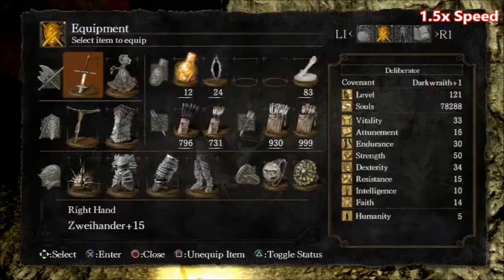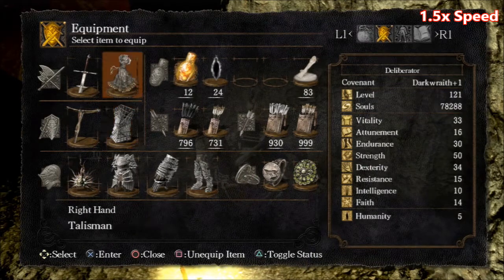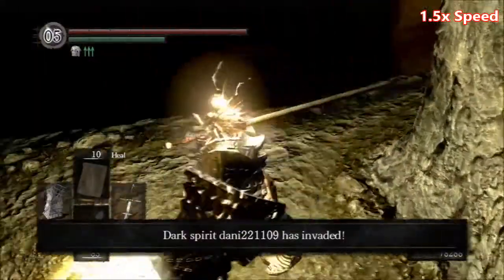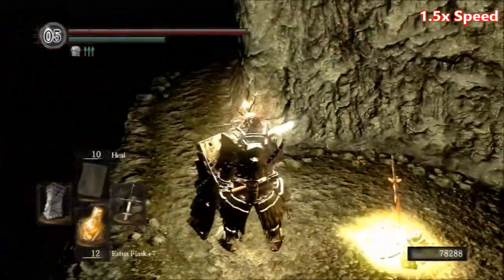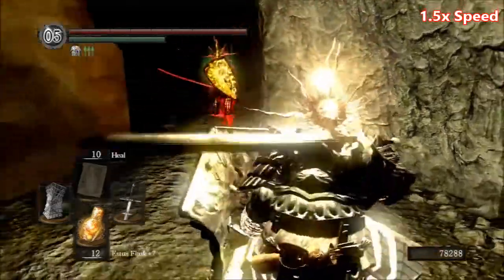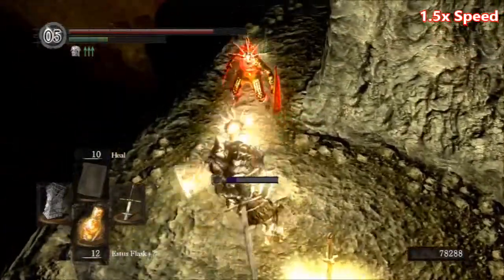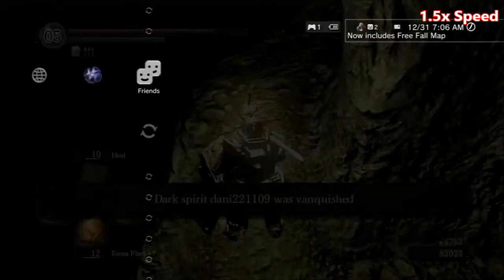Okay, looks like I might be invaded. I've been waiting a long time. Wolf ring or Havel's ring — standard equipment, 85.2 over 70 equipment load. He's here. I'm at the second bonfire in the Tomb of Giants. Please don't backstab me — thank you. I don't have much luck against these type of shields, but we'll see. Alright, I won! Thank you little buddy, whatever your name is. Good game.